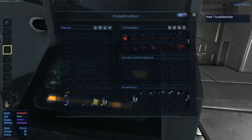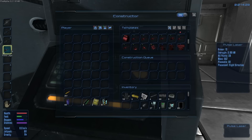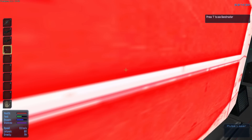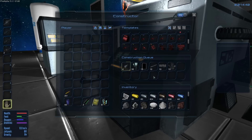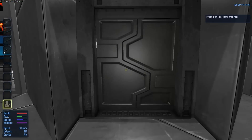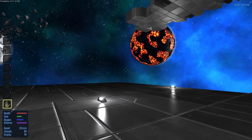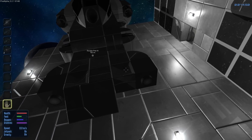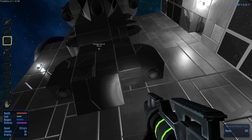We have just finished making our second pulse laser. I did look up the difference between the pulse laser and the plasma cannon — the plasma cannon is kind of like a rocket launcher, very slow moving but more damage. The pulse laser is more like a gatling gun, which is what I want. I also have a bunch of stuff being made here.